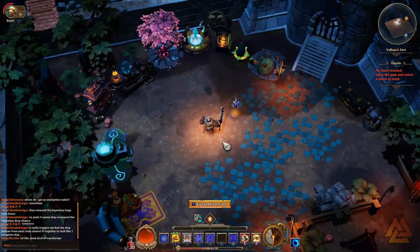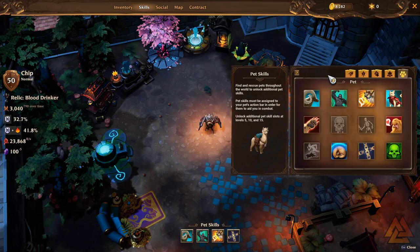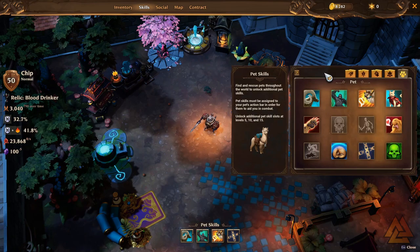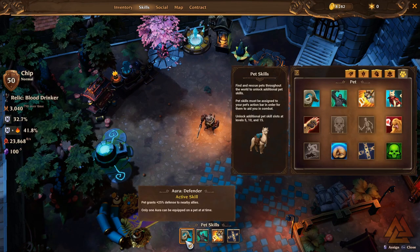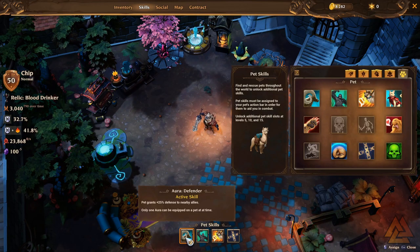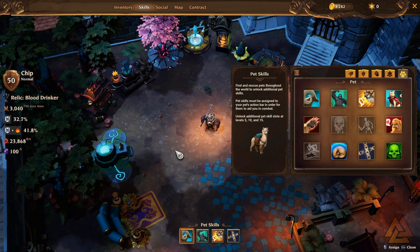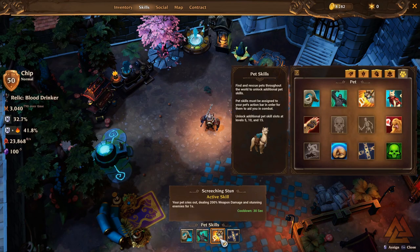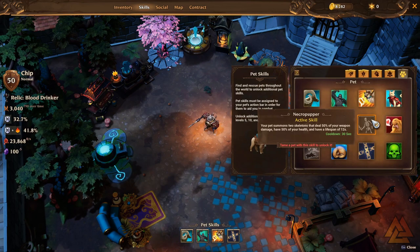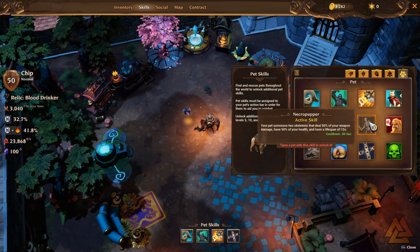We're going to start off with the first thing you interact with, and that's going to be your pet. Your pet actually has pet skills. The game doesn't tell you this, but if you open up your skills and go all the way to the right, you're going to have this paw print and these are where your pet skills are going to live. When you first start you're going to have one skill slot — this will be a random skill depending on what your pet is, typically Defender Aura or Battle Cry depending on rarity. As you level up you're going to unlock three additional slots, and unlocking new skills is as easy as finding pets. You find a pet that has a new skill, you unlock that skill.